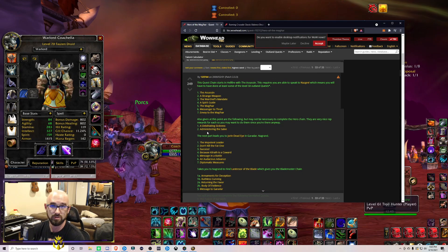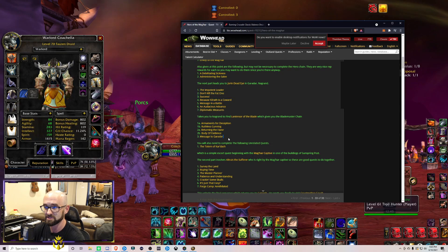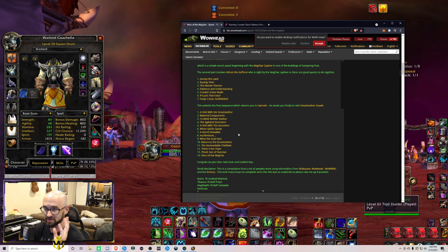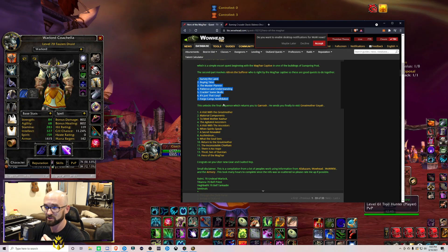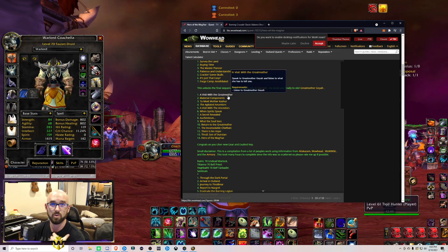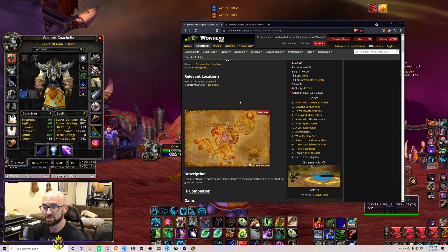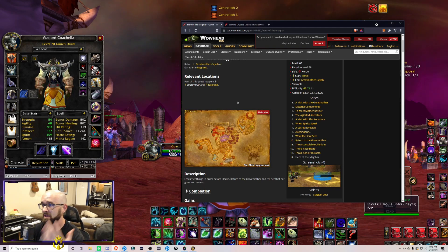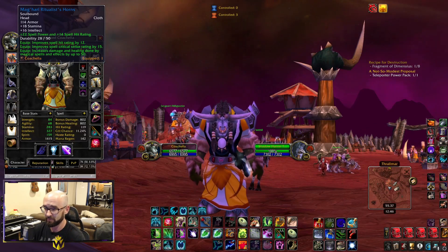Fortunately, a community member made a very detailed explanation of what you need to do to unlock this stuff. All the yellow text links to various quests and it's very descriptive, so I highly encourage you to use this as your resource. Once you finish and unlock the last portion of the Forge Camp quests, you can go back to Garadar and pick this quest up. I didn't do any of this until I was 70, so it's also a pretty good source of gold — probably four, five, or six hundred gold just from quest rewards.